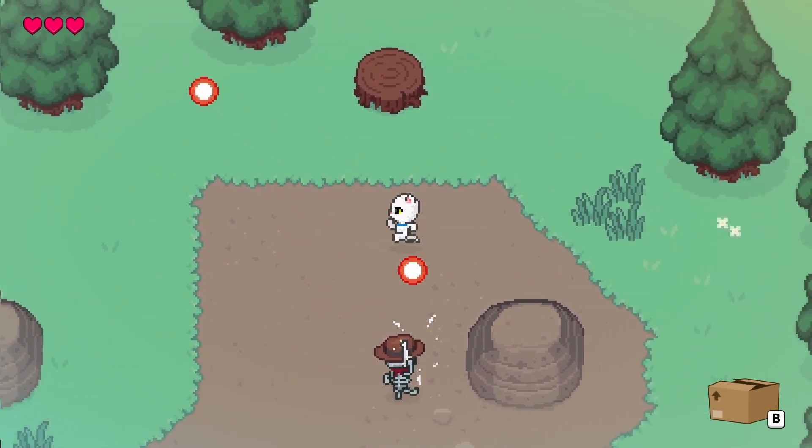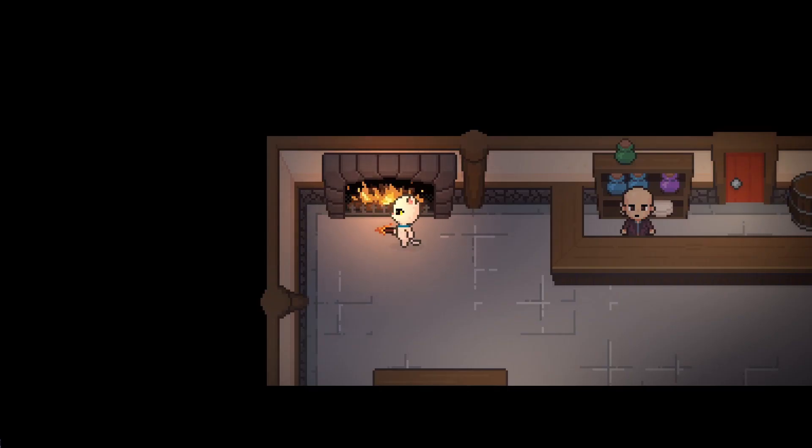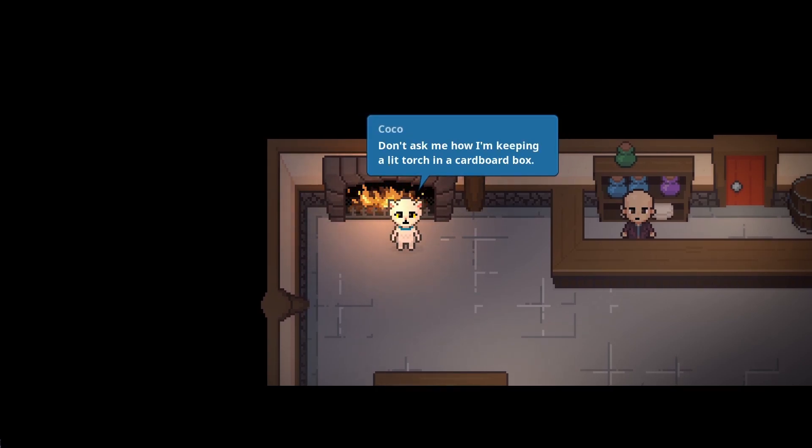At the moment, I have four different kinds of enemies: shooters, bombers, chargers, and bouncers. The vibe of the game is meant to be a little goofy, so I've chosen to theme the enemies to go along with that.